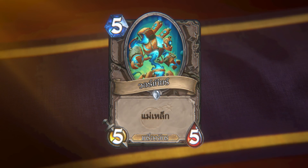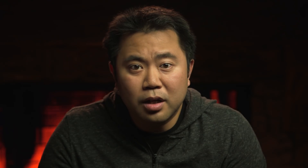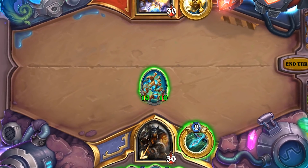This is War Gear. War Gear is a 5-mana 5/5 mech with Magnetic. This card has a solid stat line for its cost and comes with inherent mech synergies. But its Magnetic ability is what makes it exciting. If you have a mech on board that is ready to attack, you can attach this onto it and give it +5/+5. It's almost like a Blessing of Kings for mechs in neutral.